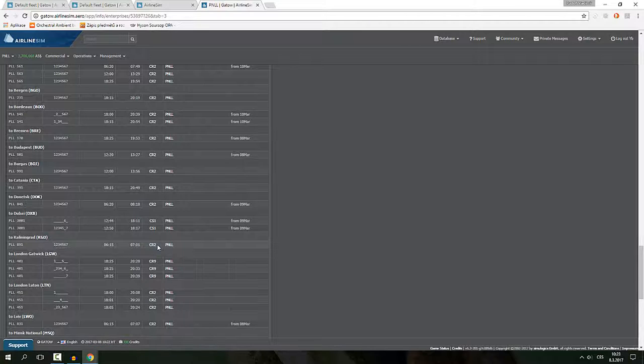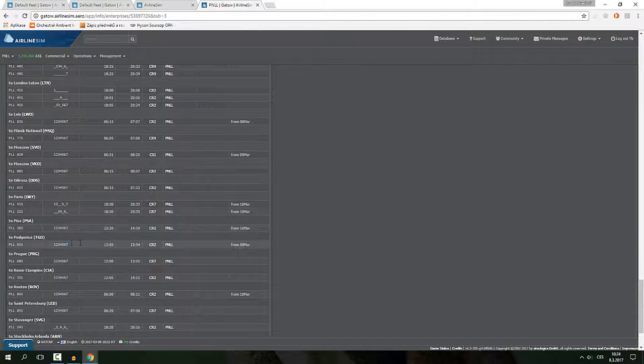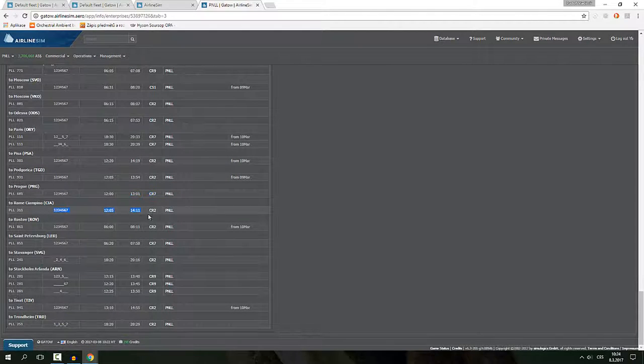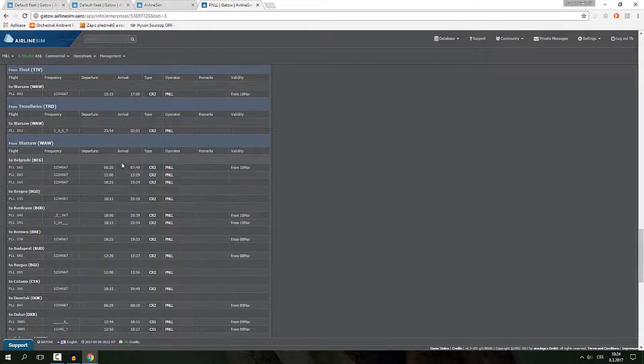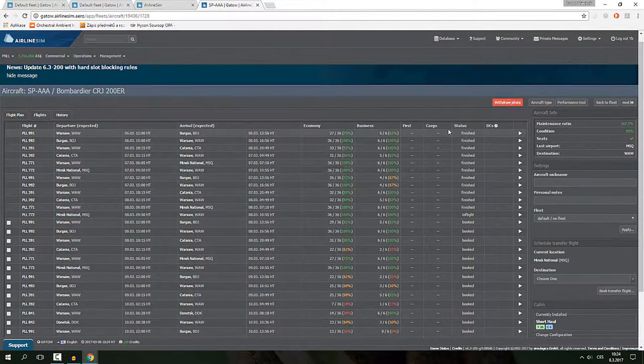Moscow Sheremetyevo was recently upgraded — first to the CRJ 900 and then to the C Series 100. We're also flying to Moscow Vnukovo, Odessa, Paris, Pisa, Podgorica, Prague — which was upgraded as well — Rome Ciampino, Rostov, Saint Petersburg, Stavanger, Stockholm Arlanda — recently upgraded — Tivat, and Trondheim. I'll show you the routes on the aircraft themselves so you have a better idea.